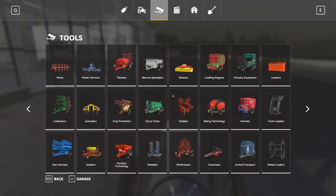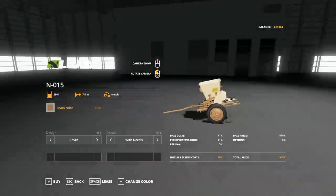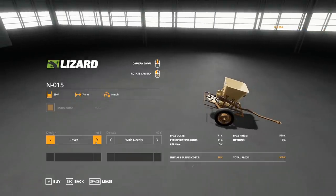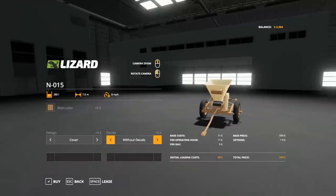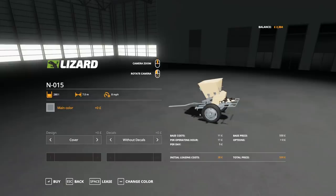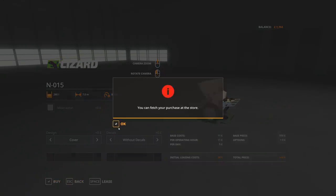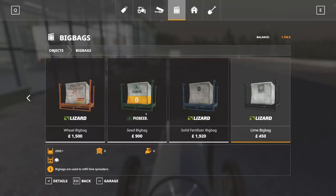If we go into the category where the fertiliser spreaders are - I looked at the word muck spreader and said it, that's pretty silly. This one here - £550. I didn't change the price; that is all as it was from ModHub. You can have a cover and decals. Oh, you can change the main colour too - very fancy, and it doesn't add more money. That sort of blends in well with our tractor. Let's buy that, which means we have £1,754 left.